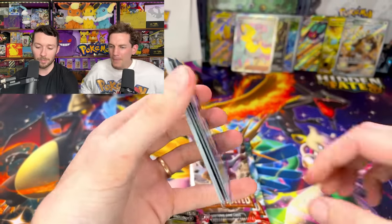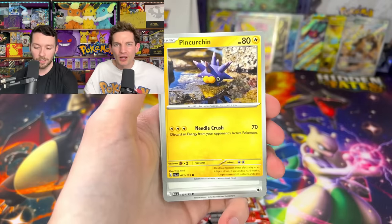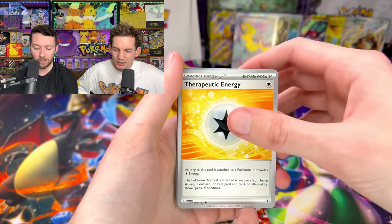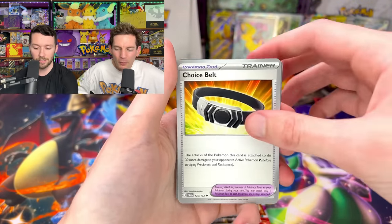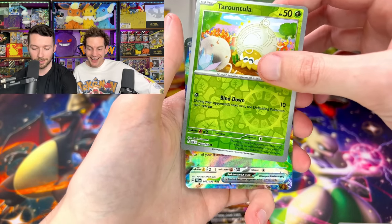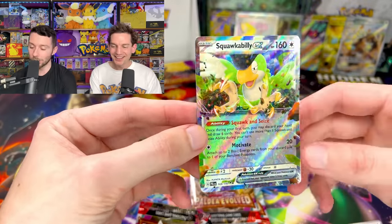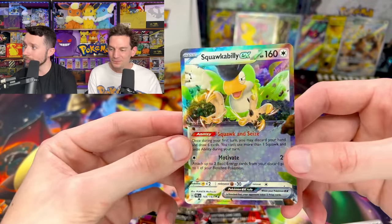This box can't get any better. But maybe we'll go for like a full art Pokemon — I think we're kind of low on regular EXs. It's another EX — Squawkabilly EX! Squawkabilly is awesome — that's a super playable one too, like everyone's going crazy for this card. Look at how the EXs look — I really like that card. I cannot believe your luck.